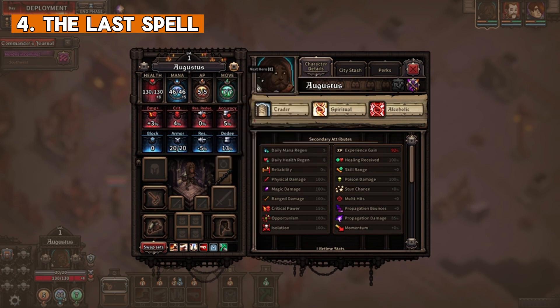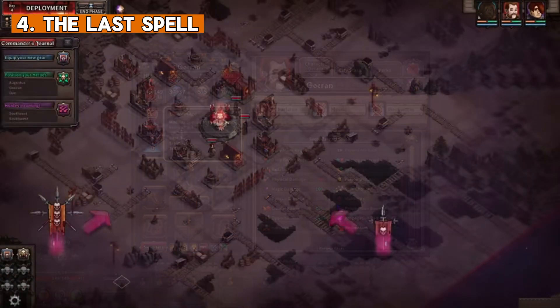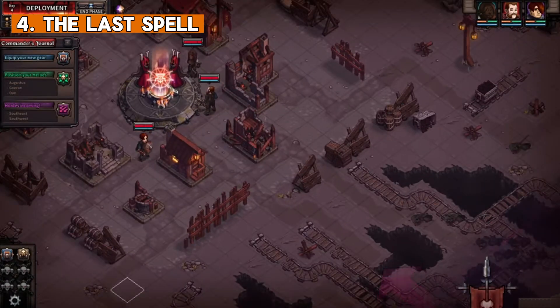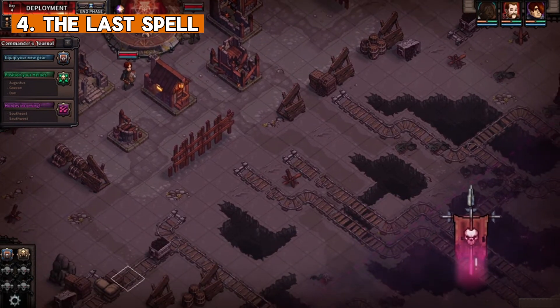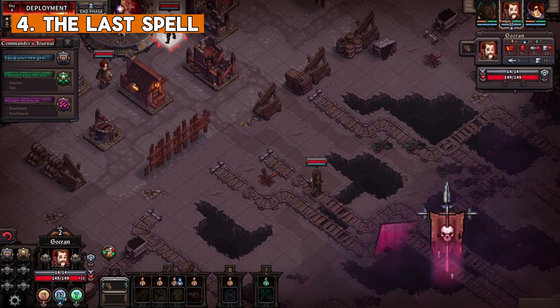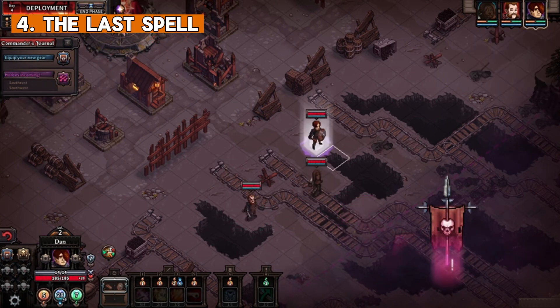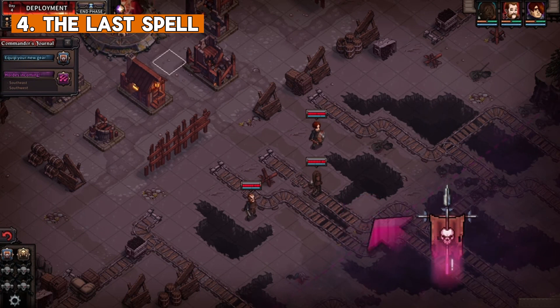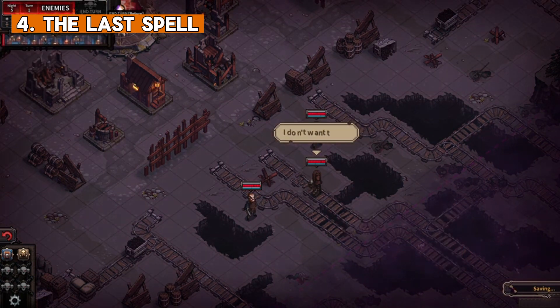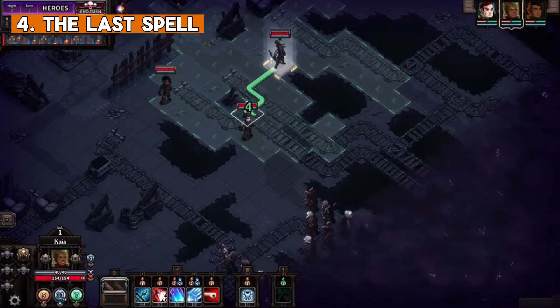The Last Spell is a tactical pixel art RPG game where your job is to defend your town against hordes of deadly enemies. During the day you have time to upgrade your town, build defenses, gather resources and strategically place your characters to defend yourself through the night. You can fully customize your characters by improving their statistics, choosing skills and abilities and creating your own class. You are able to recruit team members and they will level up during nights as you fight off monsters.